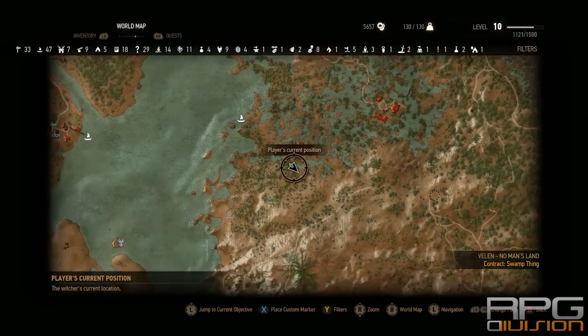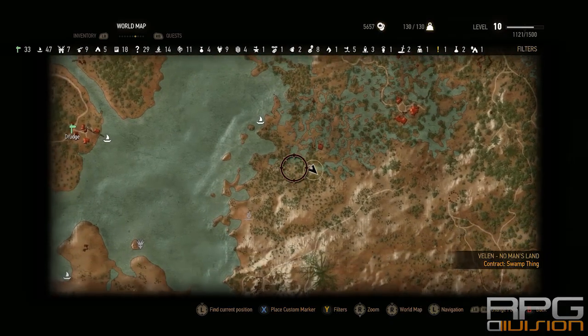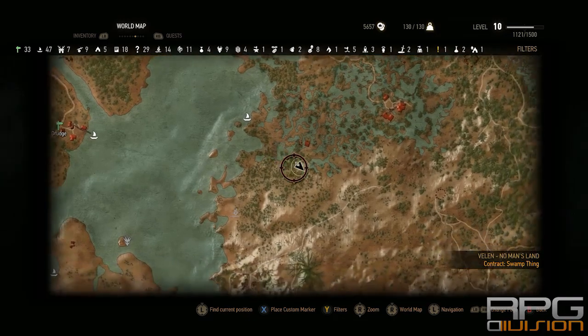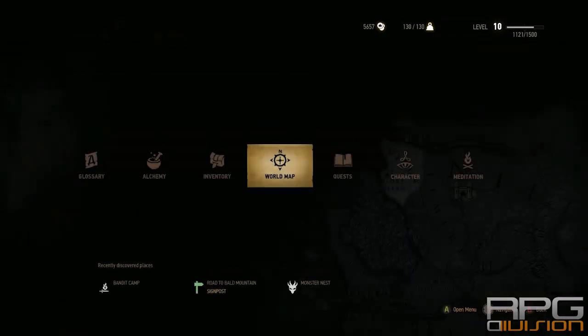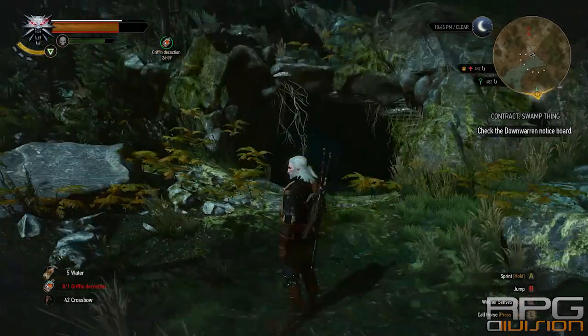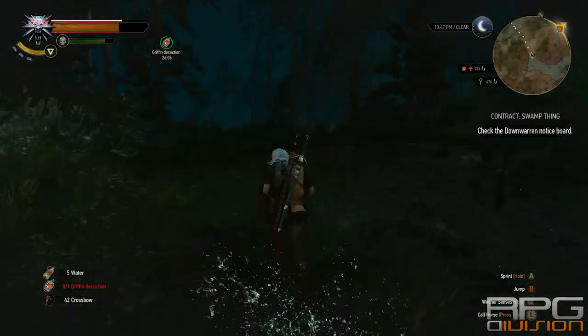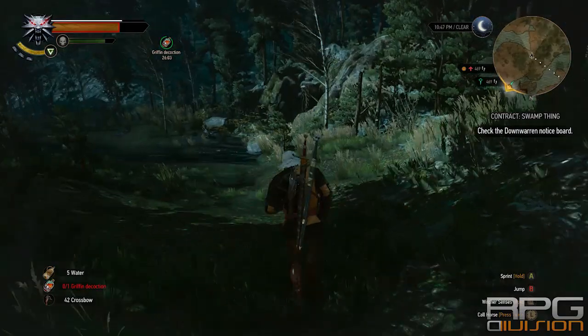You need to go to this swamp where those witches are. When you go to this area over here, you will start a side quest called Monster Hunt: Ignis Fatuus, or something like that. There will be tracks over here that will lead you to this cave.